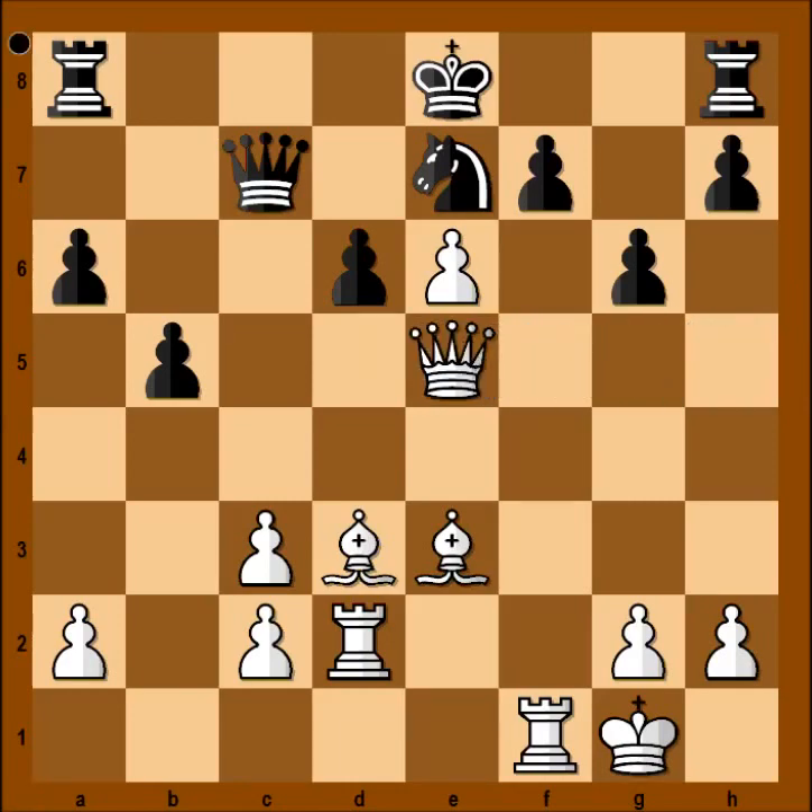Tal sacrificed the queen. What else but to take the queen? And now pawn takes pawn on f7 — check. And believe it or not, black resigned.